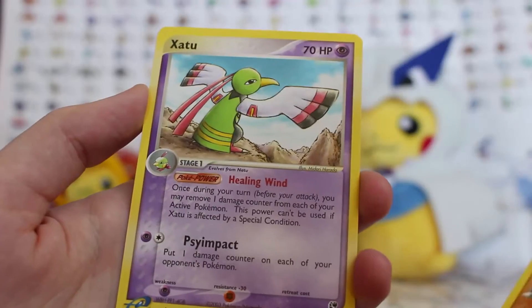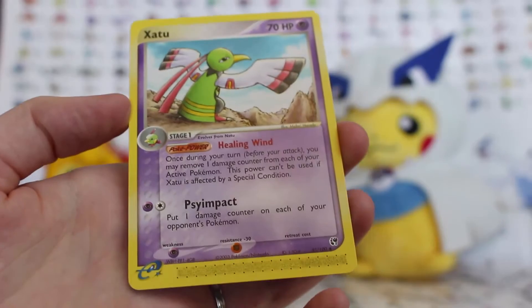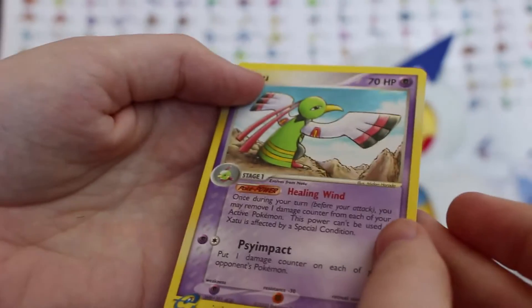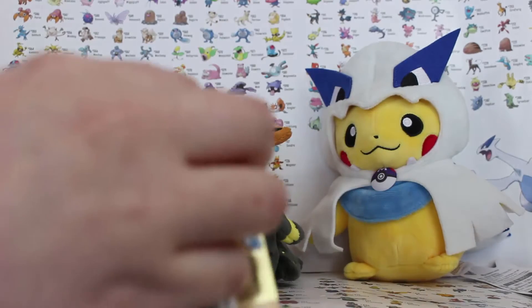Sand Shrew, and Zapdos - dot to dot, dot to dot - and that is the baby. So yes, very cool. That is what you do with this one. I'm just going to do it normally, I think.